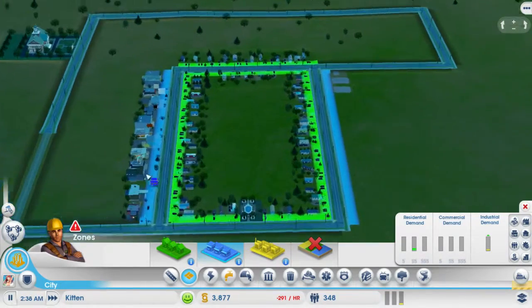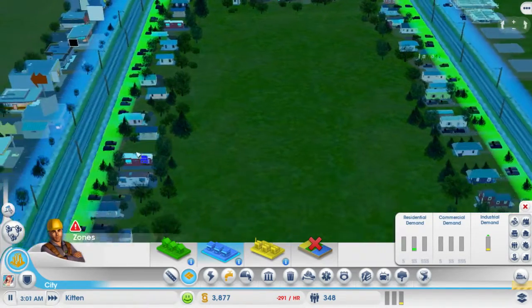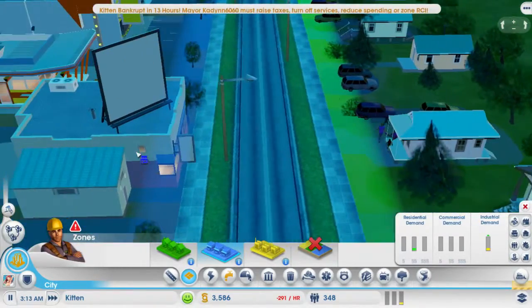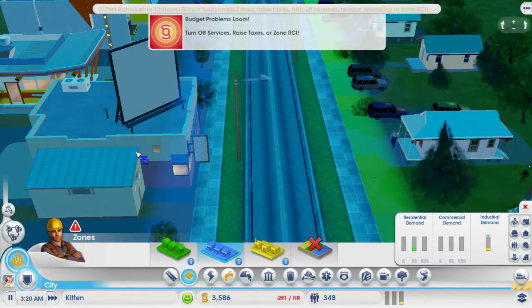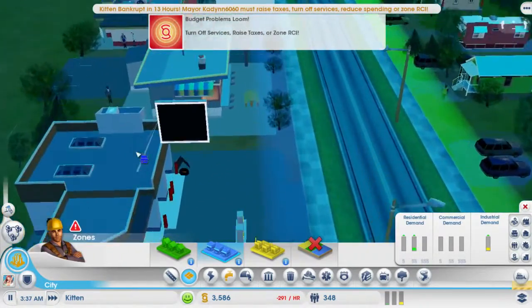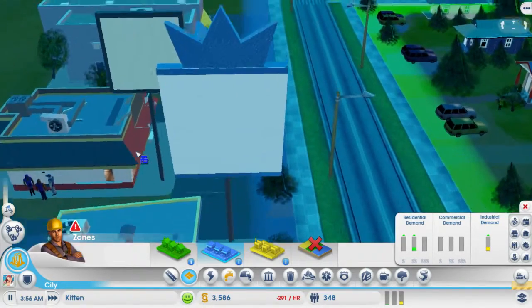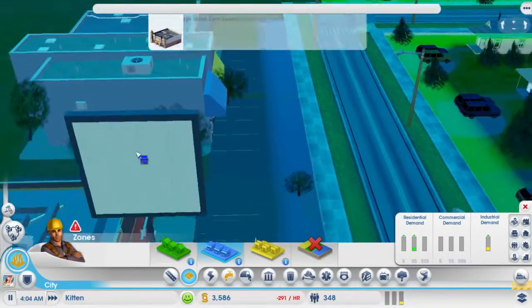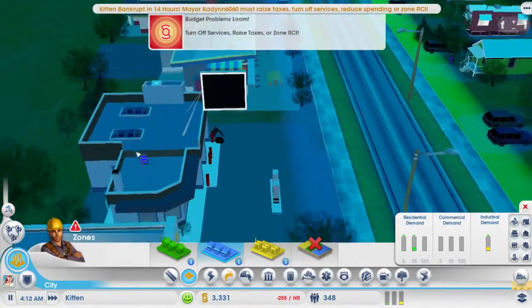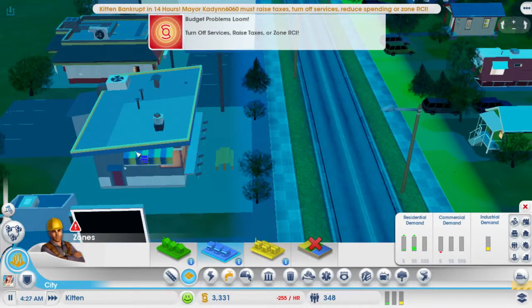Now I should have a lot more commercial buildings coming in here and paying us. Each building looks different too — it's pretty unique like that. It actually shows the characters interacting with everything. This building here just upgraded, so it just got better and more expensive, so it pays us more money.